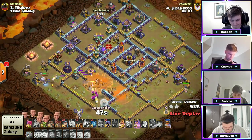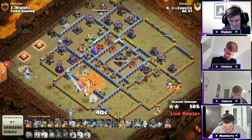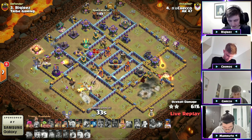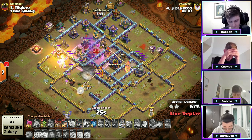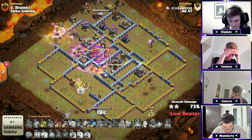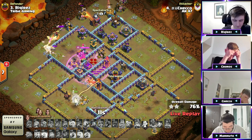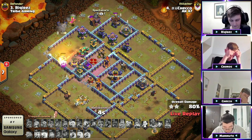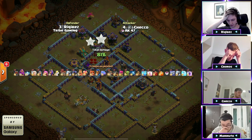He loses one healer to a Seeking Air Mine. Now the Royal Champion's coming into this Archer Tower — wall break up there — pops Queen ability, but she's standing right in that Town Hall Poison. The Single is still up. Making his way around, double Giant Bombs into the enemy Royal Champion. Something did not go according to plan — had to have been a mistake. No way he planned to use the Log Launcher that early for just a few buildings. The RC goes down and now it's all about percentage. It's 81% for Keko — what just happened?